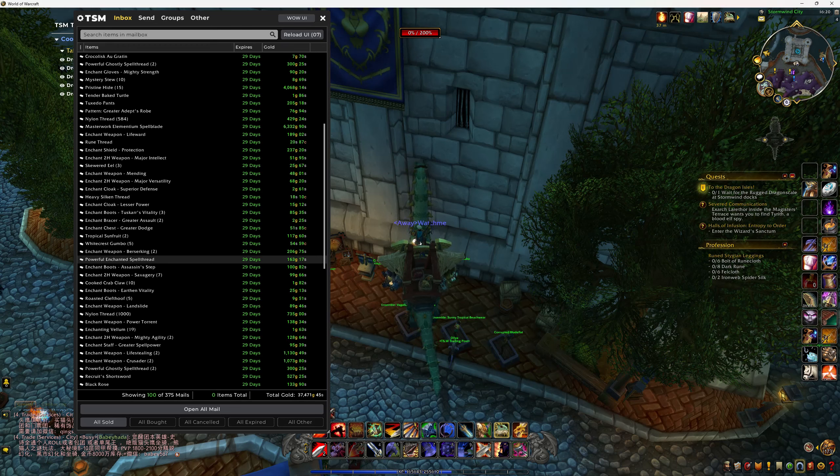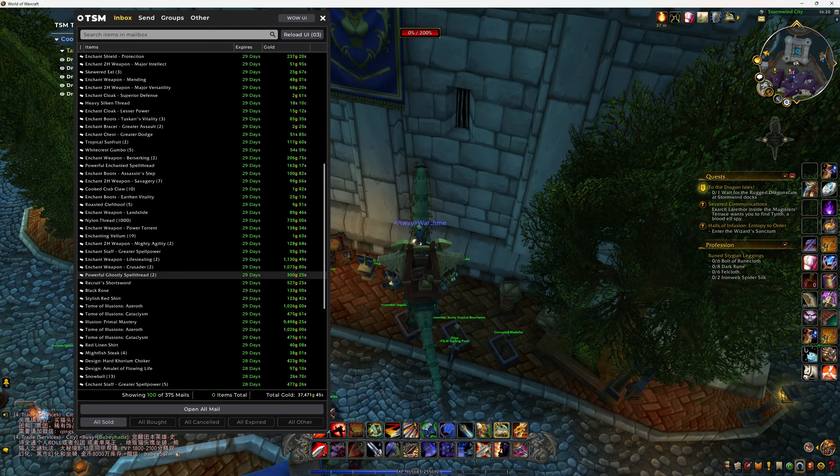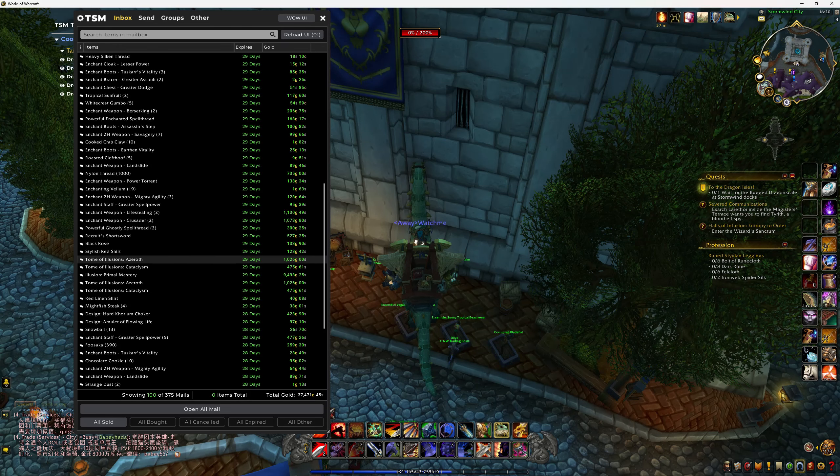My enchanting — the powerful enchanted spell threads, even the crappy old ones sell and still make profit, not just the new ones, which is nice. More enchanting stuff — the illusion primal mastery.